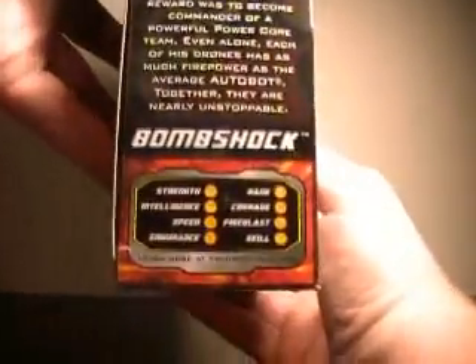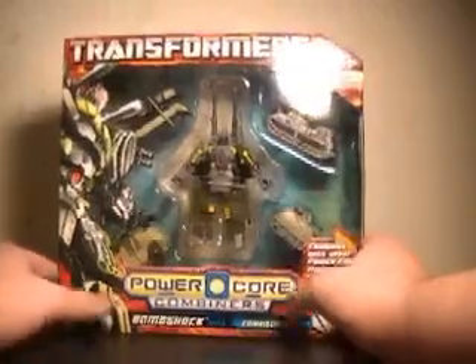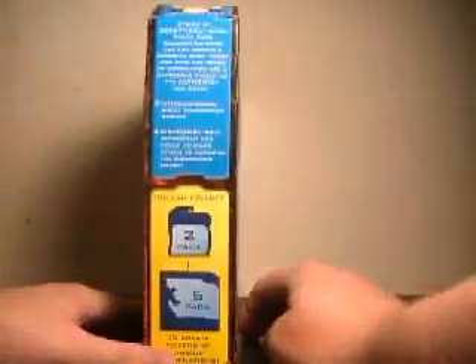Together, they are nearly unstoppable. Down here you've got his stats: Strength 9, Intelligence 7, Speed 6, Endurance 10 — blah blah blah. I don't think anyone really wants to know the stats that badly. But you can see it's made up of five different Combaticons. I'm so used to saying Constructicons, it's hard to stop.